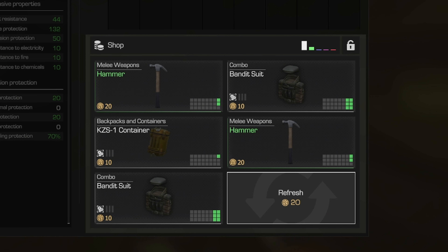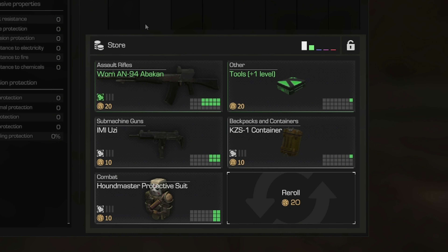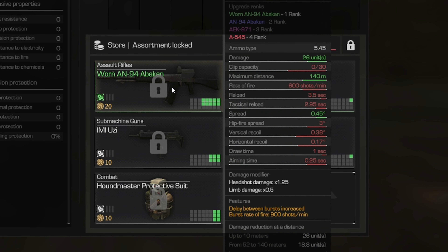But for a fee of tokens, you can forcibly refresh the assortment. Also, there is the possibility of blocking the assortment, in case there is not enough money for the gear you want.